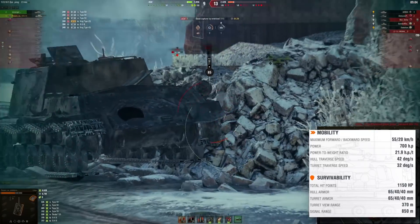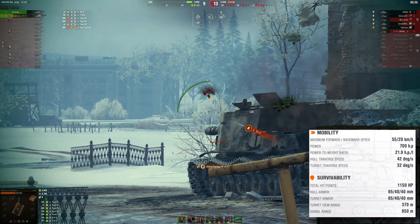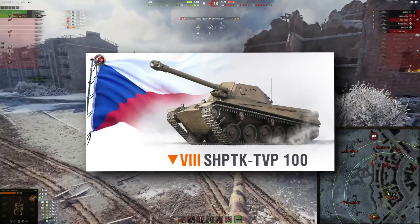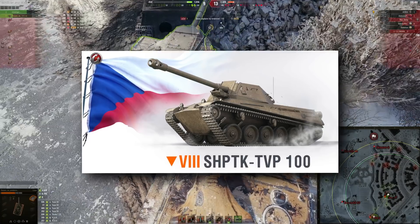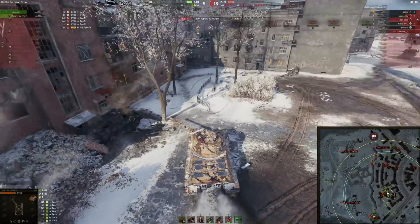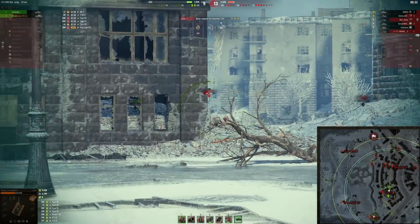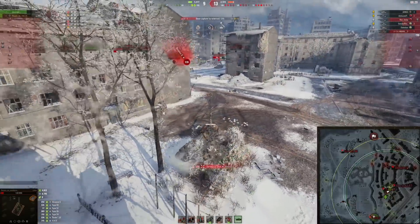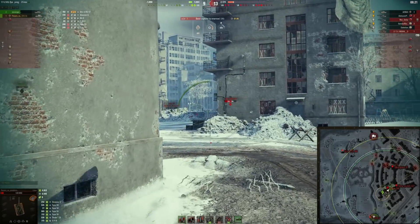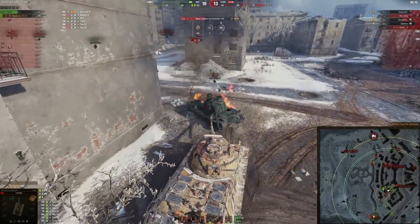Survivability: 1150 hit points, and every stat may be buffed or nerfed. Hull armor is 65/40/40, same goes for the turret — 65/40/40. It has some sloping going on, but the lower plate seems to be very massive, the upper plate is angled, but overall I would say this tank is going to be quite easy to penetrate because of the cheese-like turret and hull. I don't expect too many bounces. Turret view range is 370 meters, which basically forces you to use coated optics, but for this type of tank with the mobility and repositioning capabilities, coated optics are definitely recommended to boost your view range over 445 meters.